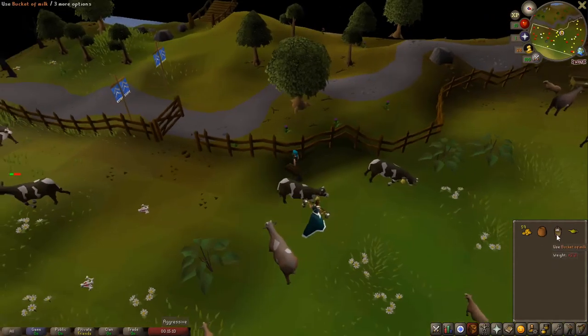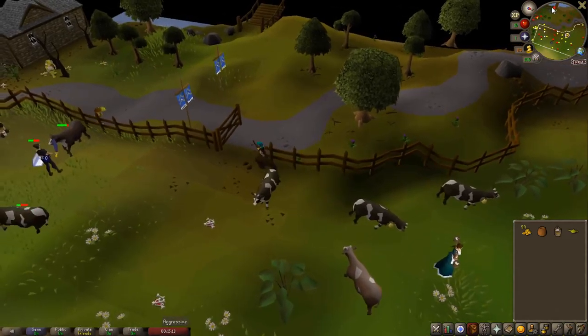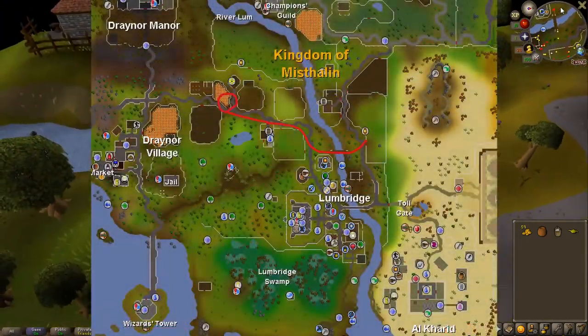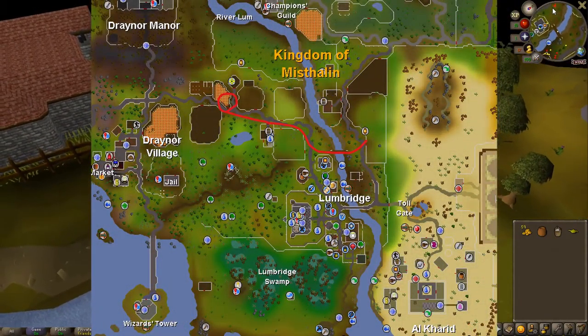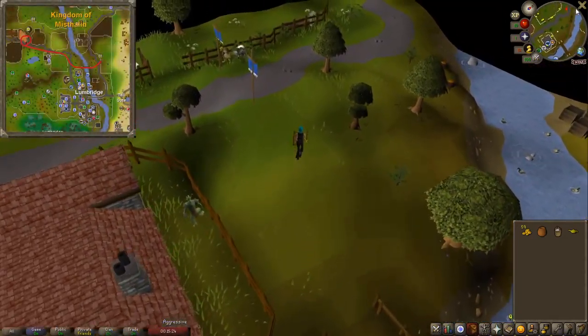All right so now you have your bucket of milk. Now we're just going to run west across this bridge, continuing to a windmill where we will get our flour.